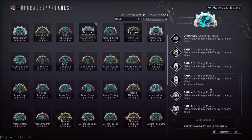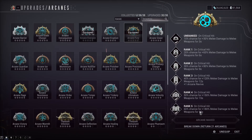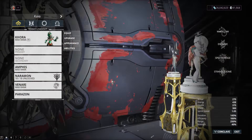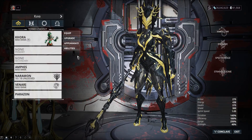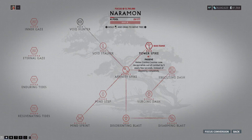The Arcanes: Arcane Energize, if you have it, is going to help with all those energy orbs dropping from the Spectro Siphon, keeping your energy pool topped off. Prime Fury is really good with Khora's Whip Claw - it does work on Whip Claw. On Crit Hit: 60% chance for 180% melee damage for 18 seconds. You're going to be critting all the time with Khora's Whip Claw, getting 180% extra melee damage easily. This scales really well with a slash-focused Whip Claw build. The most important node on the Naramon Focus School is Power Spike - melee combo now decays while out of combat by 5 every few seconds instead of depleting completely, letting you keep your super red crit combo on Khora around 11 or 12x all the time.